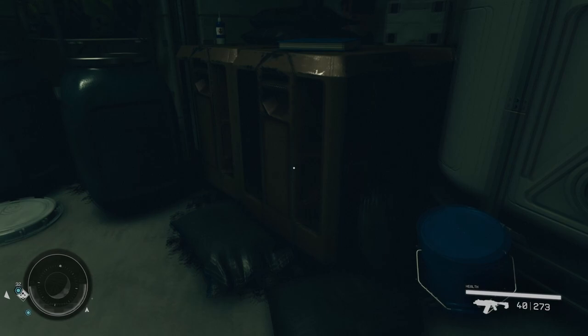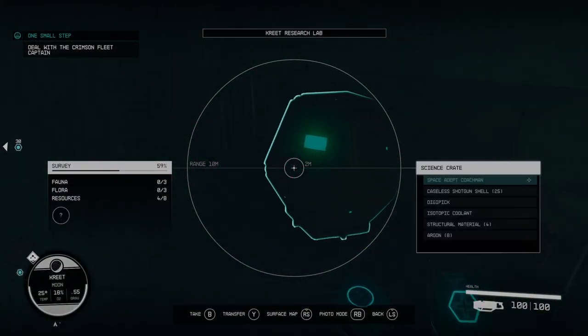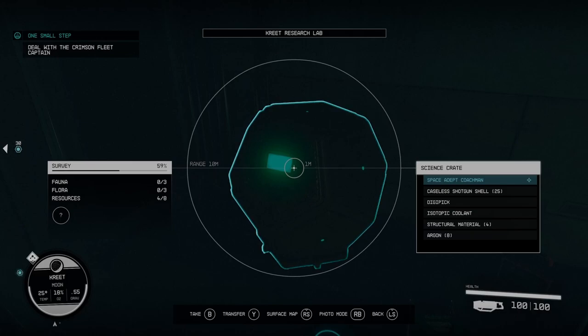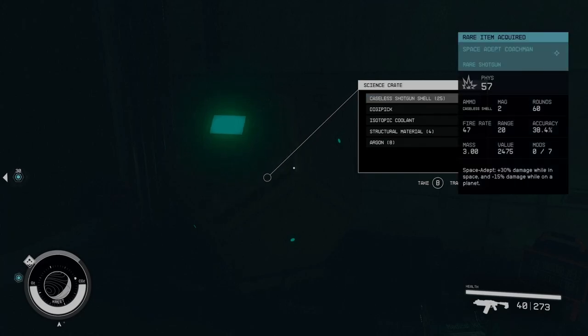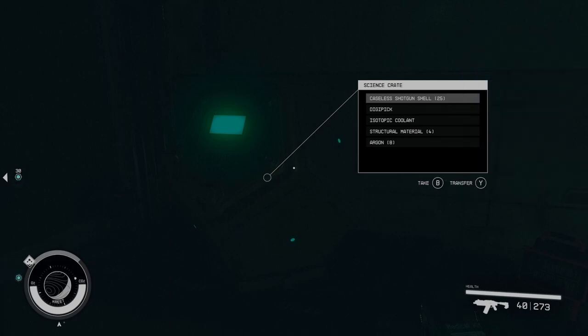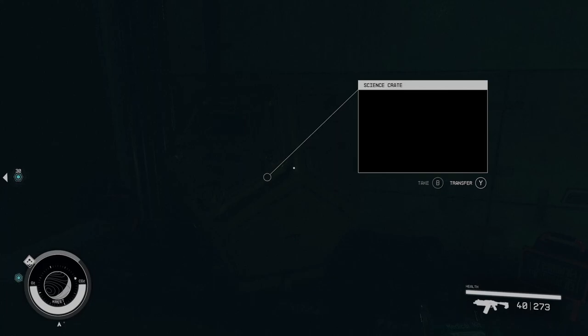This is what I'm talking about — the fact that you can see what you can interact with. What is this? Space Adept, Coachman... it's a red item. Oh, it's a shotgun! And shotgun shells. Dupick, isotopic coolant, structural material, and some argon. That's a nice loot.